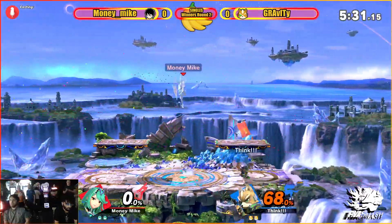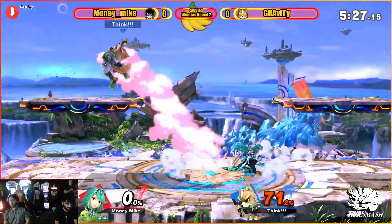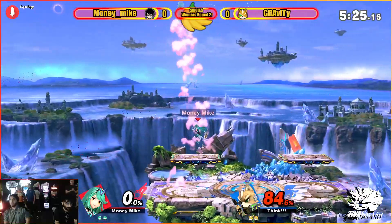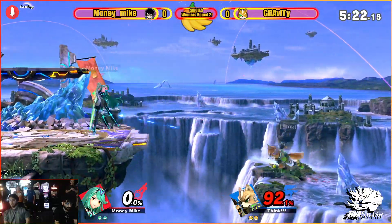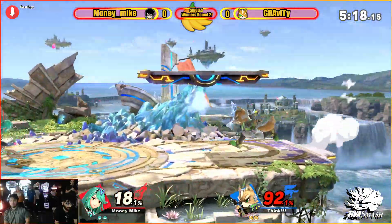That back air is quickly going to take it, but 68 percent — normally that wouldn't be too bad. But for a character like Pyramithra and a character like Fox, it's close to death. Yeah, that up smash does hit ledge, but not going to quite find it here.